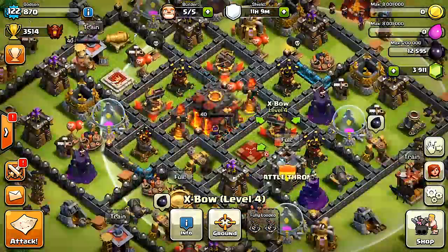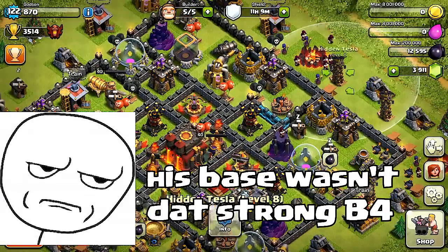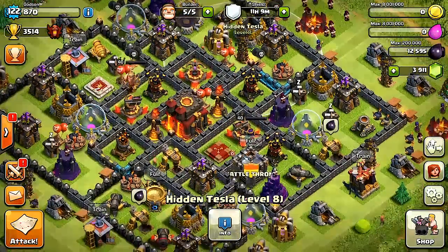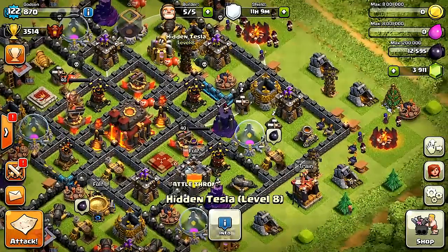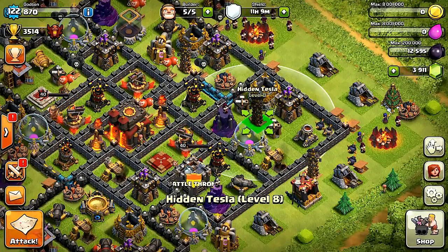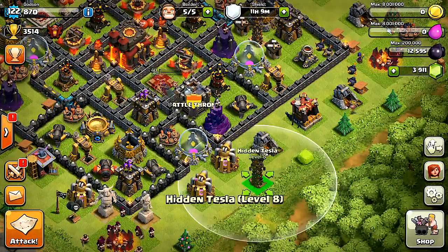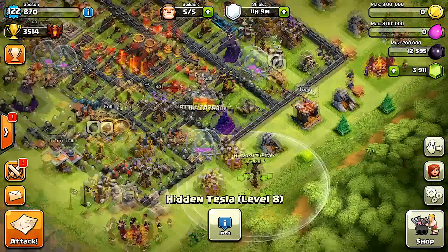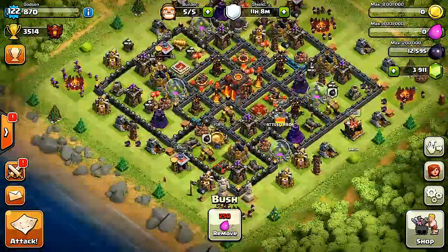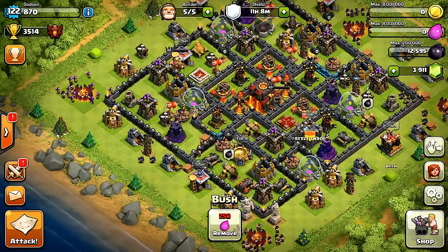Alright, now I should be good. We started the clan war, so they're gonna be like — wait, his base wasn't that strong before! I got all my weapons upgraded for the clan war now. Cool, let's put these in a good spot to catch them by surprise. That looks pretty good — I'm liking it.